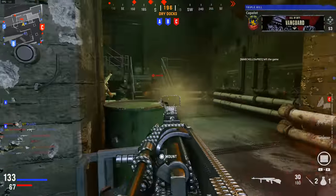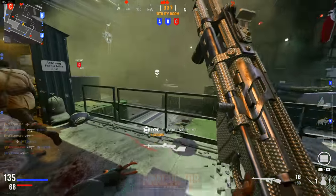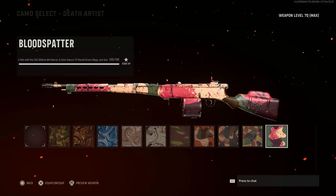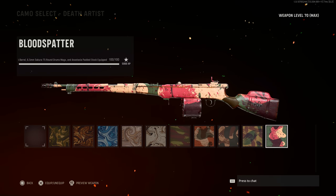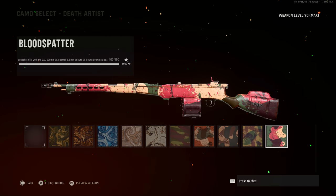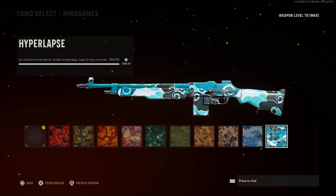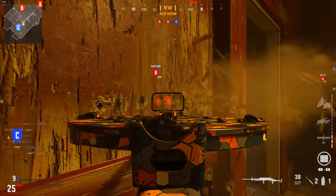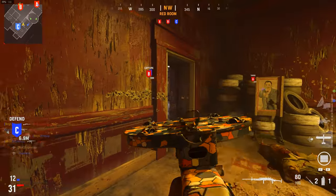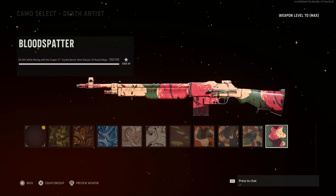For assault rifles, the wildcat challenge is 250 kills with 10 attachments — easy, just do that passively with all attachments equipped. You'll see long shot challenges, though not as bad as the Bren which has three separate sets totaling 300 long shots required. The BAR has bullet penetration kills using BMG rounds — run Piercing Vision, and one of my favorite spots is the C flag room just outside spawn in Das Haus where you can look into B flag and with Piercing Vision it's just point and click.